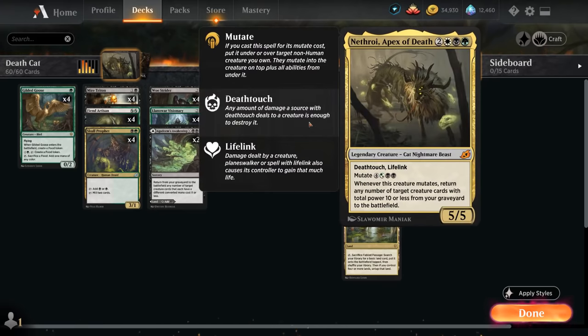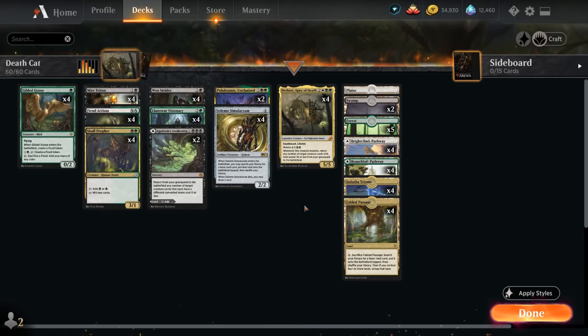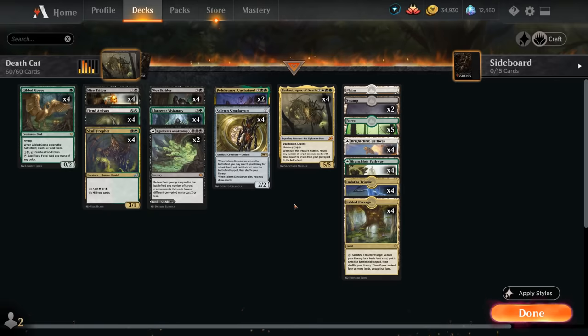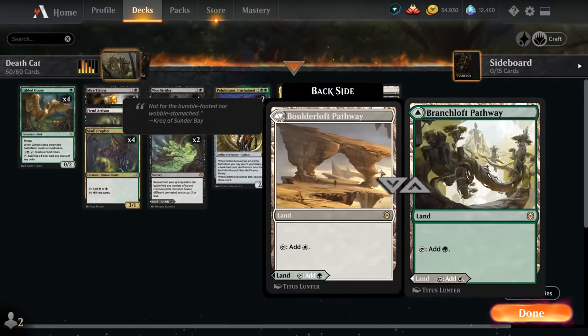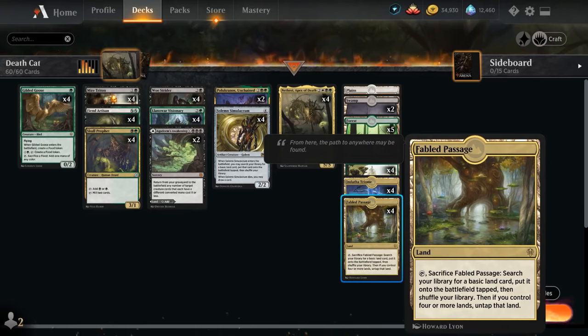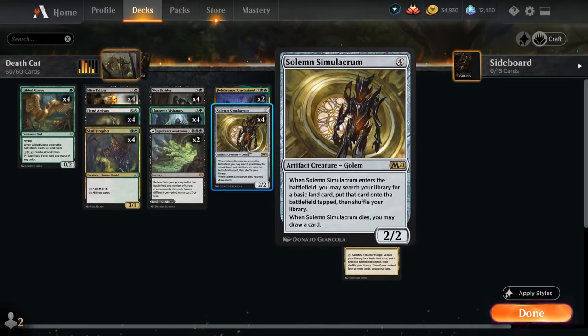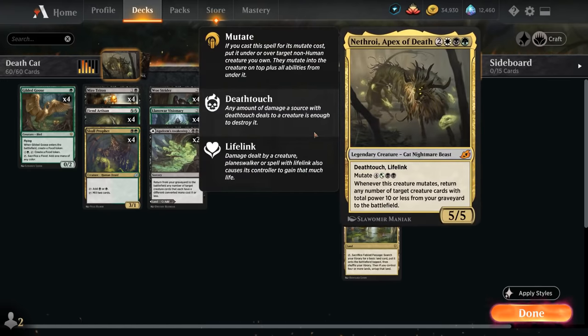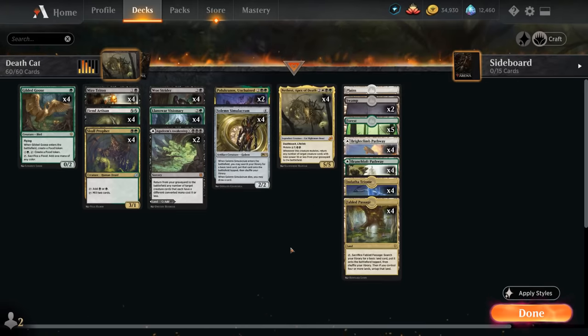Of course we have a full playset of Nathroy, which we can also just cast at 5 mana as a 5/5 with death touch and life link if needed. Going over the mana base, we have more white sources than we'll ever need — we're planning on mutating Nathroy, which doesn't even require white mana. We have two pathways, four copies of Indatha Triome which we can cycle in the late game if flooding out, and four copies of Fabled Passage to grab swamps and forests, plus a single basic plains which Solemn Simulacrum can grab if we need to hardcast Nathroy.